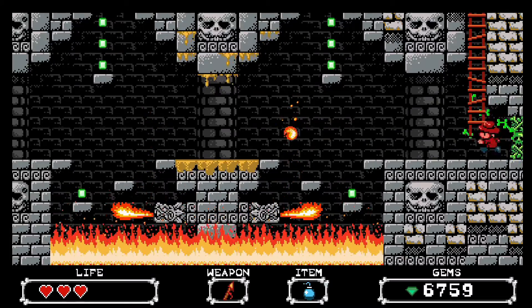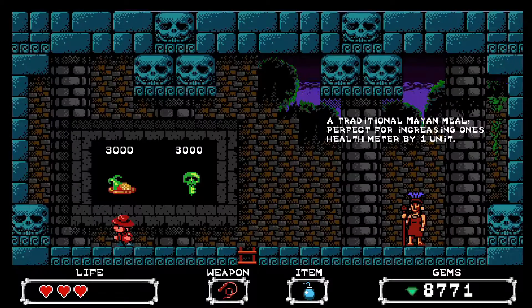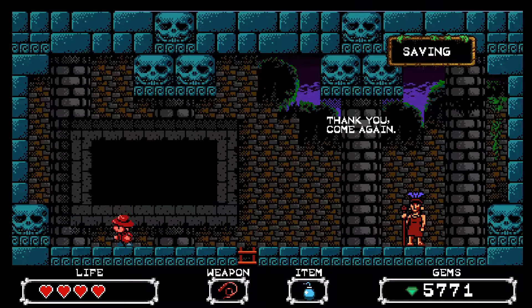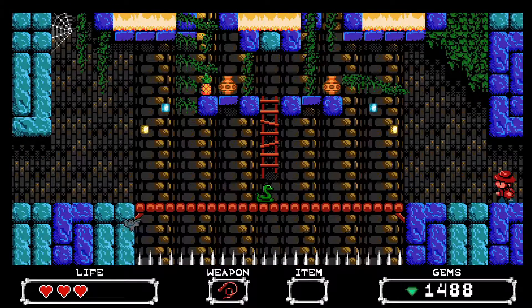The game features three hearts for health, with the ability to collect gems throughout levels to purchase more health from shopkeepers. Dying from enemies will happen from time to time, but the biggest difficulty comes from the platforming itself.